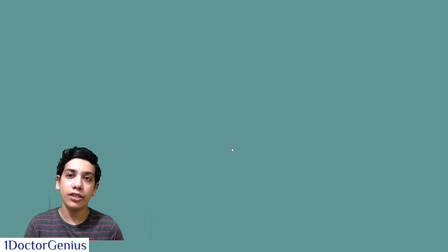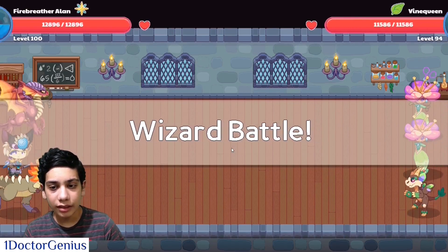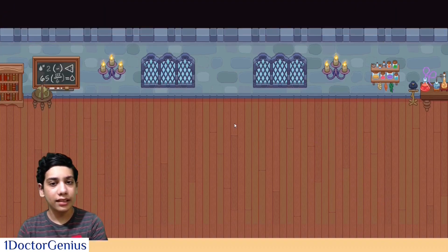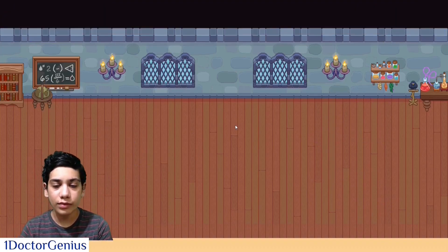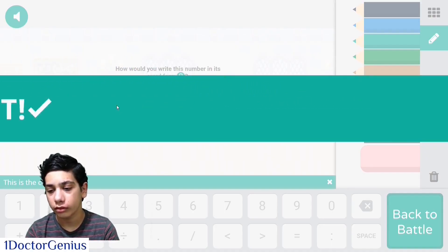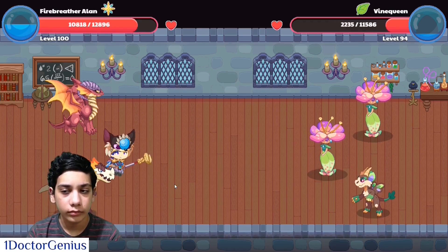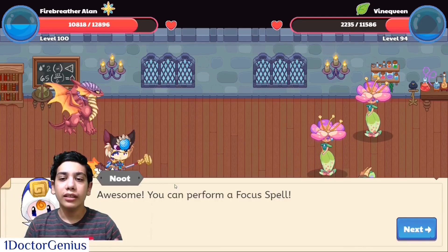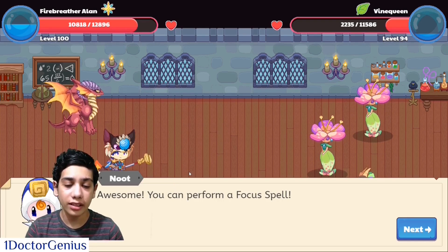To activate it you'll need to go into a battle. Let me show you what I mean — let's go into a wizard battle, use a regular attack, and see if Newt will tell us.